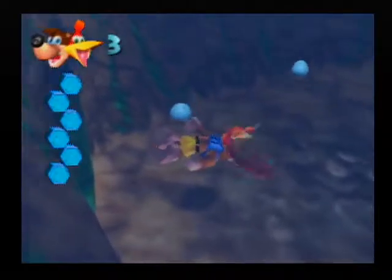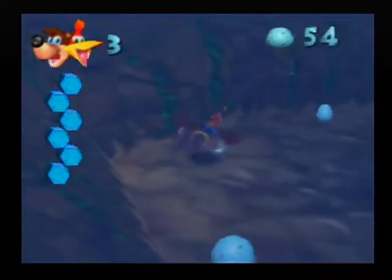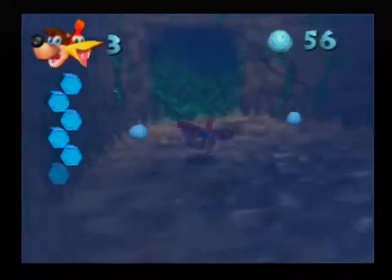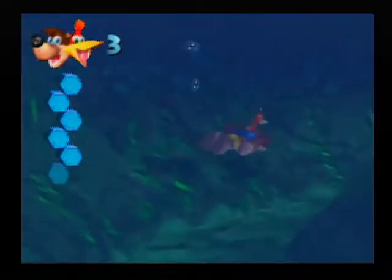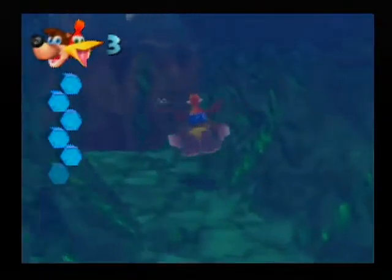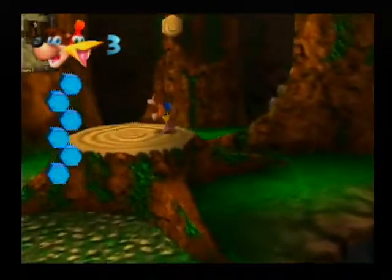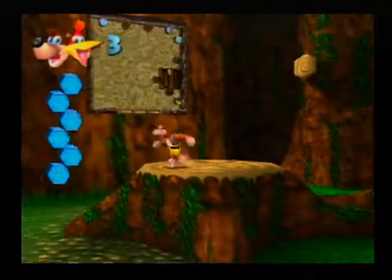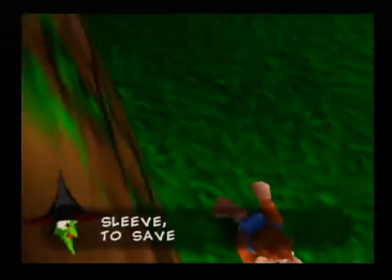Let's get swimming. If you're not caught up on the plot, we're trying to save Tooty from Gruntilda, who has stolen Tooty — which is her real name — in order to steal her good looks with magic. So we need to prevent that from happening.